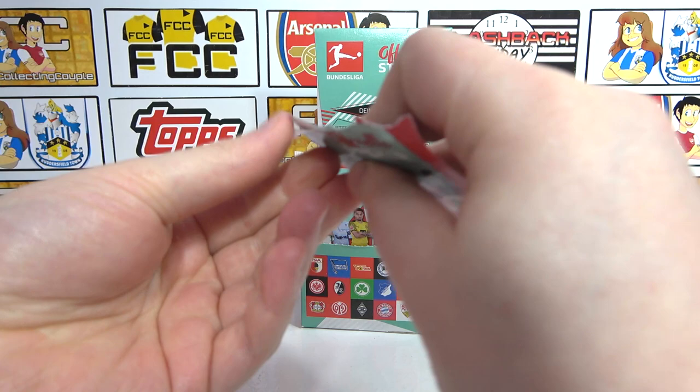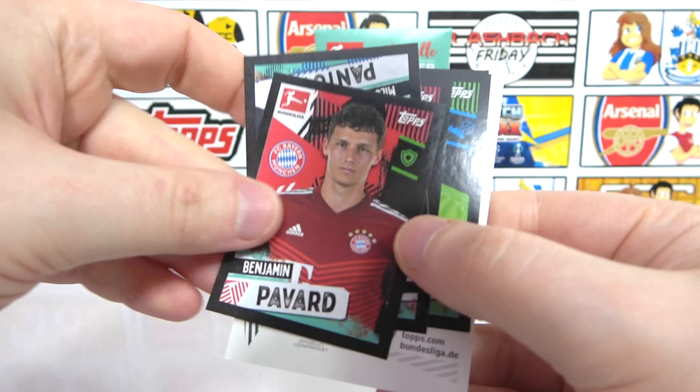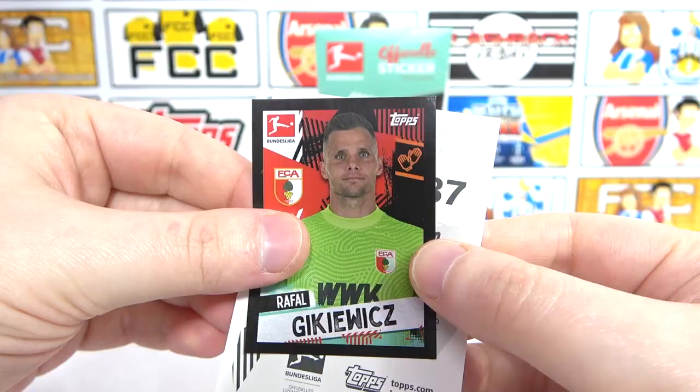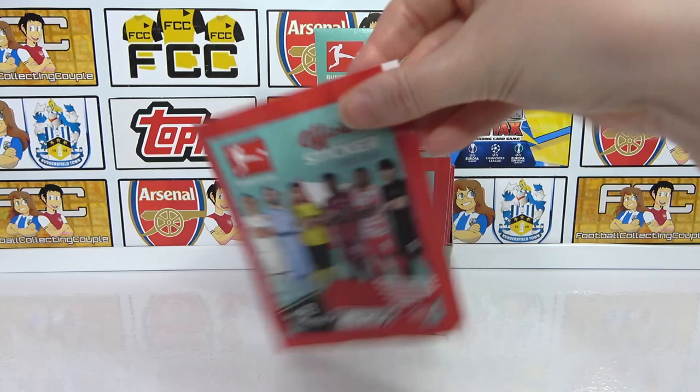Let's just fly through these now. Hopefully we can pick up some good players. We have Becker, as well as Forsberg, Pavard, a Pantovic, Arangiz, Weghorst. Geez, no shinies so far. Oh, there we go - saved your pack. Nice, Freiburg.